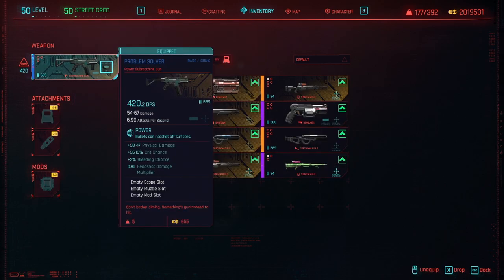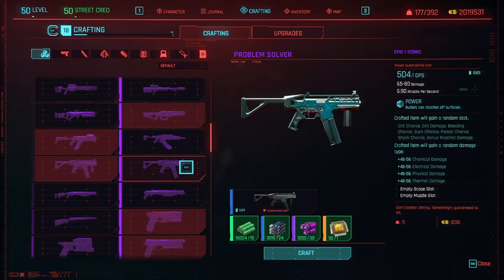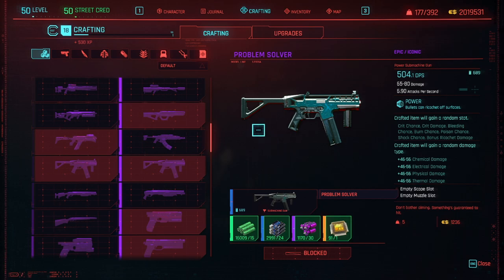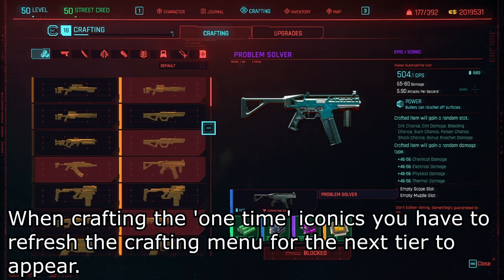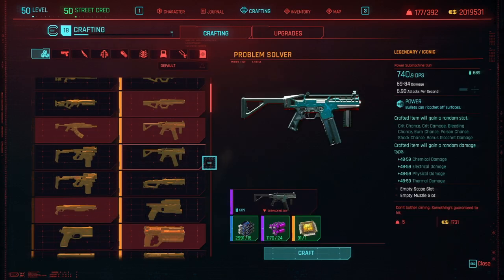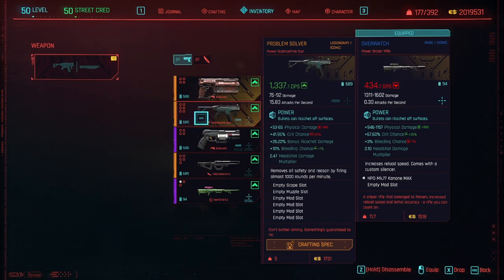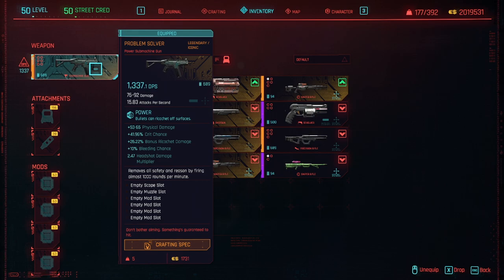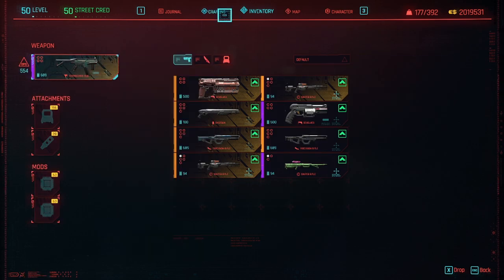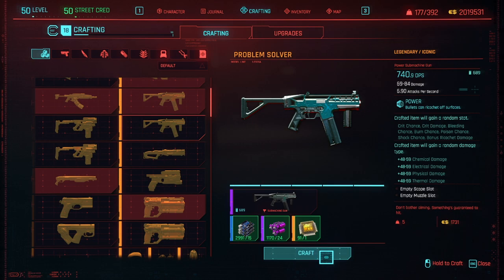I'll be demonstrating some of my favorite iconics: the Problem Solver and the Breakthrough. The Problem Solver is an iconic found as a weapon that can only be recrafted once, as it consumes the lower tier with no way of remaking it. You'll also notice while crafting that the damage shown on the preview can change when crafting or just by clicking on the weapon. The first version I crafted had ricochet damage, but I'd prefer crit damage instead, so I need to reload to recraft it. I recommend saving constantly as you're crafting these one-time legendary iconics so you can see the different stat outcomes and reload for the stats you prefer.